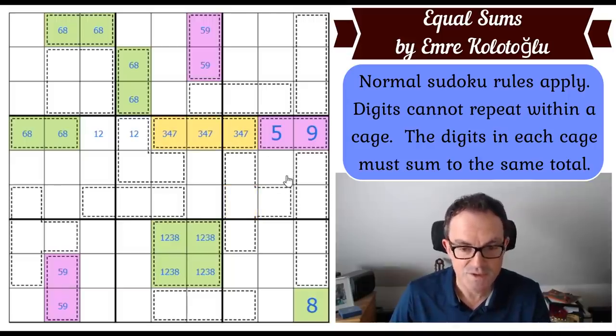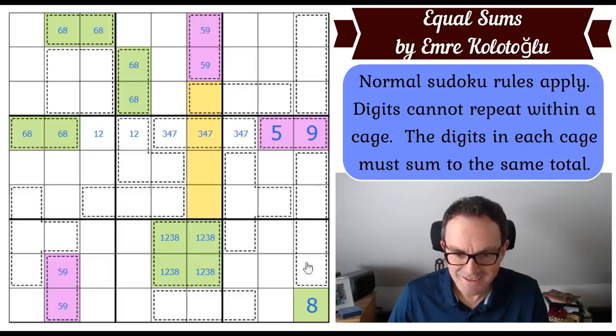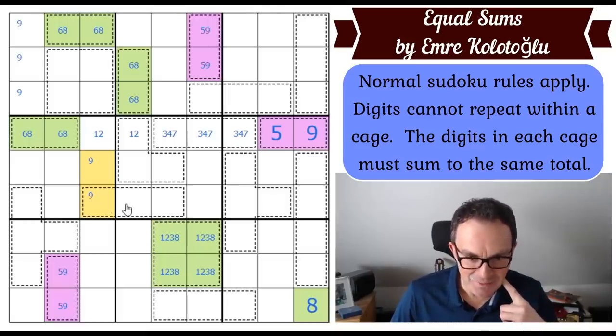These squares now have to be three, four, and seven just to complete row four. You can't put nine in there — same problem as before — so nine is on the left-hand side of box one, therefore on the right-hand side of box four. Come on Simon, what do you do next? It must be relating to the nines... or maybe the sixes.